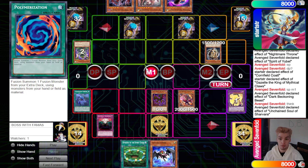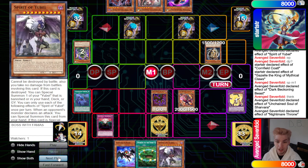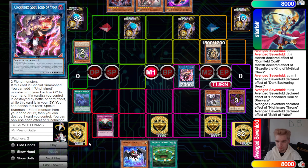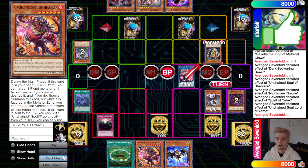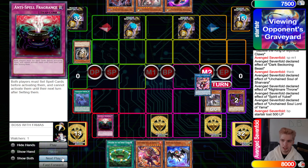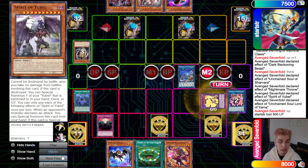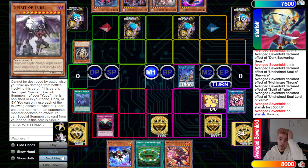Shavara pops, special summons Nightmare Throne, adds Spirit of Yubel. Spirit of Yubel effect gets access to Nightmare Pain — though we can't use it this turn. Go up into Yama, Yama effect grabs back Shavara. Battle phase — Yama attacks over Gazelle. Main phase two, link off into Soul of Rage, put back Dark Beckoning Beast plus Spirit of Yubel, bring out Phantom, then pass turn. They draw Edge Imp Chain.